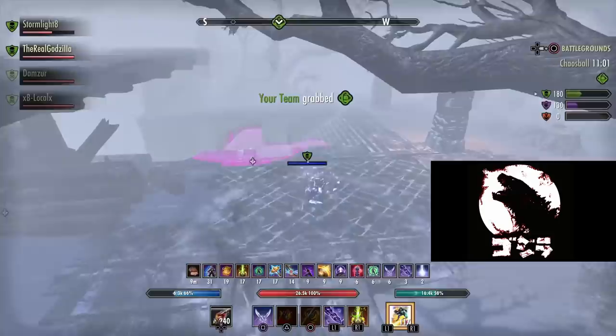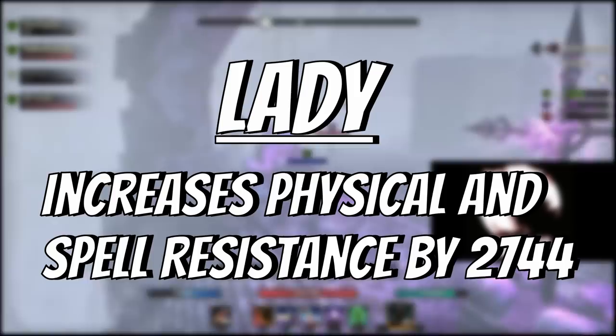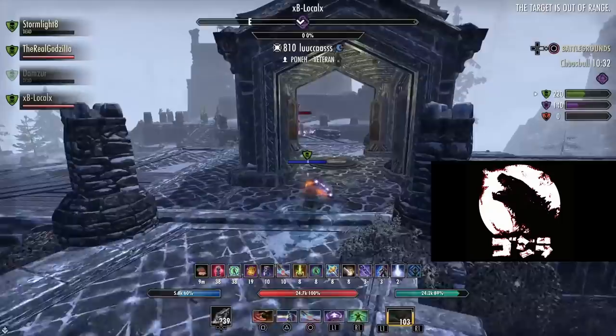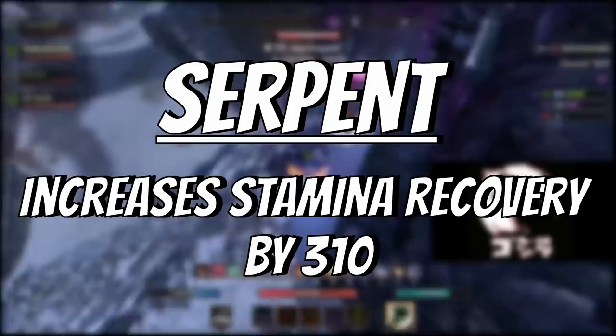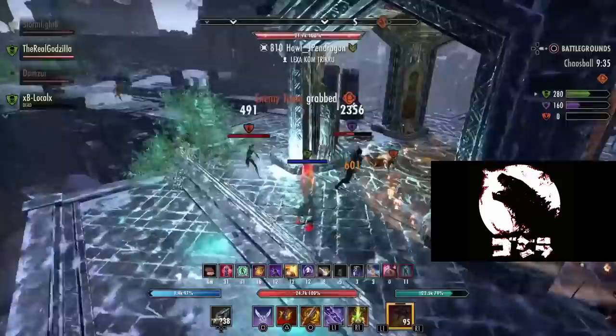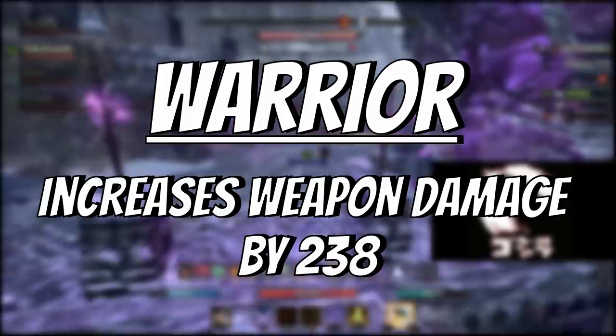For Mundus Stone, you have a few options. If you're an Orc and want to be tankier, the Lady is decent. The Serpent gives a lot more sustain — about 310 base stamina recovery, going higher with legendary Divine traits. My favorite Mundus on Stamp Sork is the Warrior — it gives weapon damage and is a big help. Other options: the Steed increases speed and health recovery (very fun), the Tower increases max stamina, and the Shadow gives crit damage and critical healing which pairs well with Crit Surge.